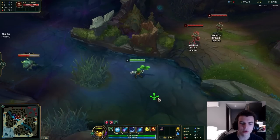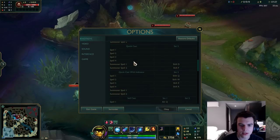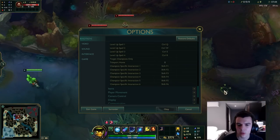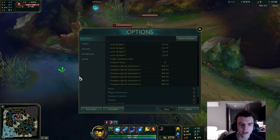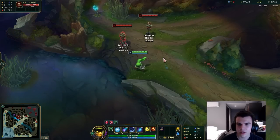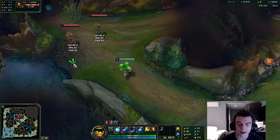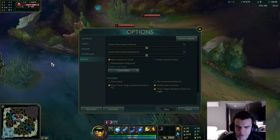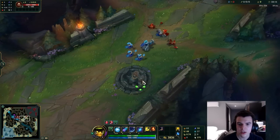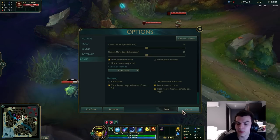Finally, Target Champions Only as a Toggle is useful. In the hotkeys you should have this bound to something — it's quite useful for turret diving or hitting a target in a bunch of creeps. Having it as a toggle is nice because you tap the key, the cursor changes to indicate it's on, and you only target champions. Tap it again to turn it off. Some people hold it down instead, which is also fine. Having it bound makes a real difference when diving towers or when enemies are hiding behind creeps.